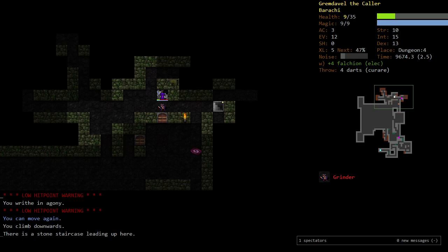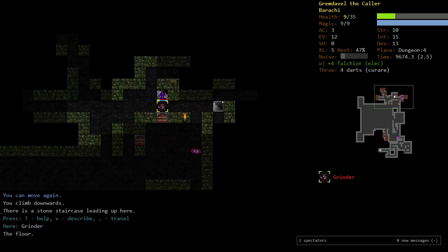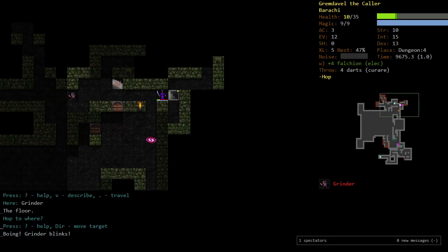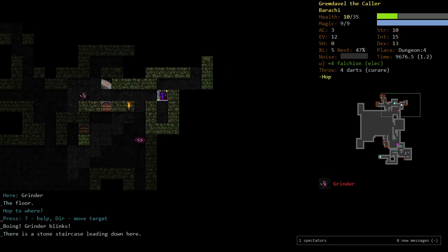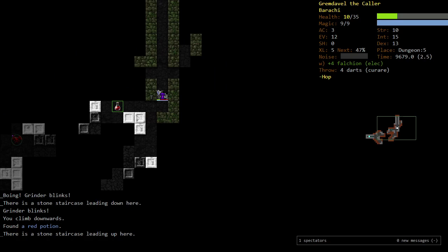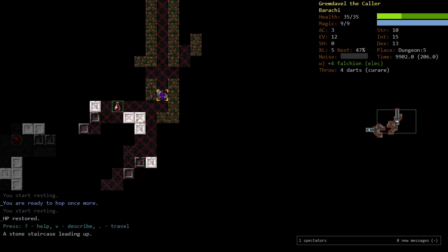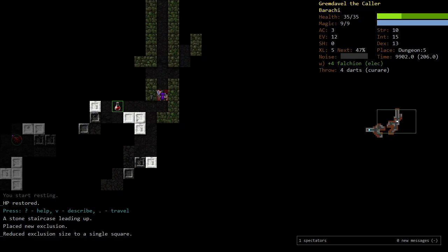This is the kind of game where you just can't do stuff like that. If there's any risk at all, don't do it. But I did it, and now I'm dead — I'm almost certainly dead. We're going to hop over here and go down these stairs. We're on Dungeon 5. We're going to heal. We're going to exclude this staircase and stay down here, and hopefully not die.